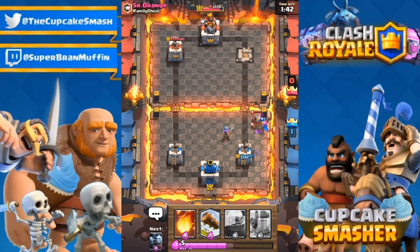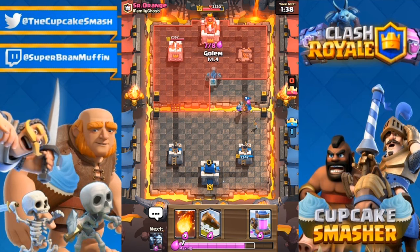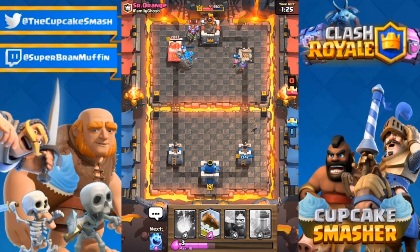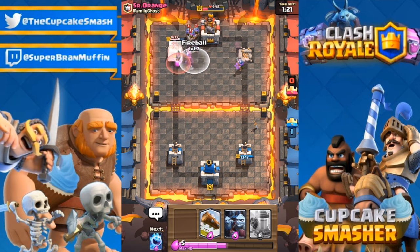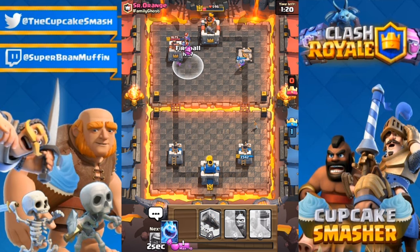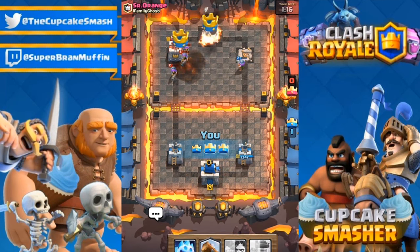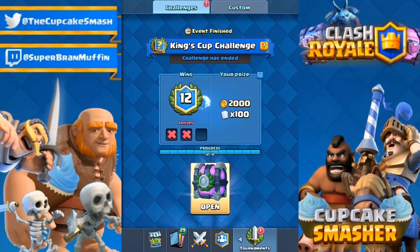I do know he has the Miner and the Mirror so there are some issues that could arise, but I just don't think he can pull it off — that Miner alone did not do very much. Now we're probably going to see Three Musketeers again. I'll throw the Golem in the center as a little tank for that Archer and Musketeer. He throws Three Musketeers again — he's not worried, but I'm confident. Let's go Fireball down on the Three Musketeers — I might have just missed one, that would have been bad — and it looks like we're just going to take the three crown. Good game, goodbye!